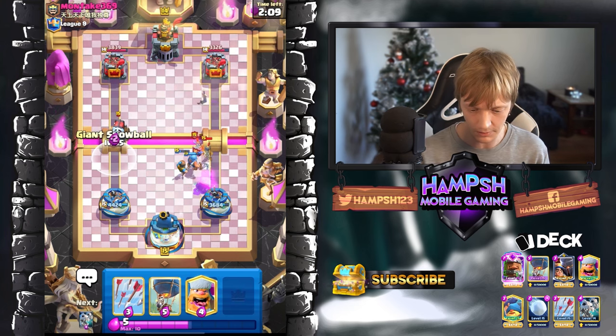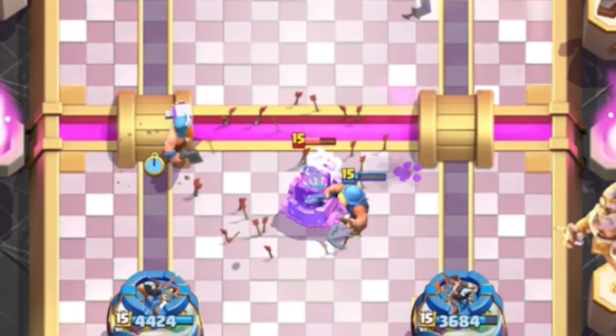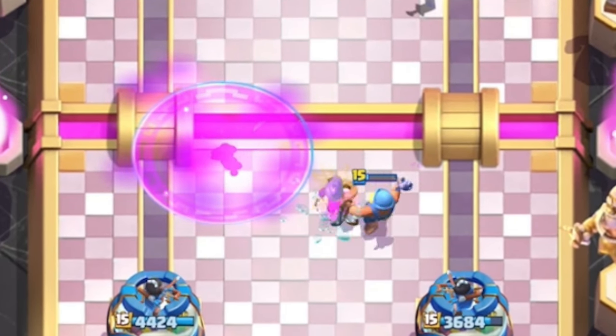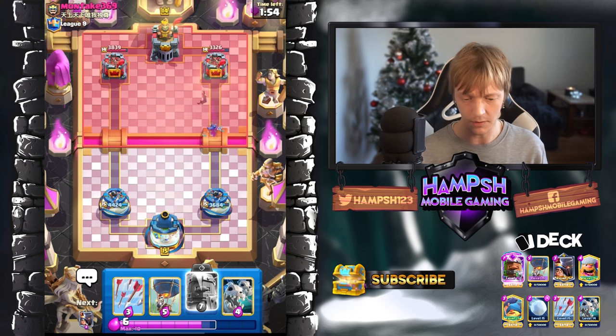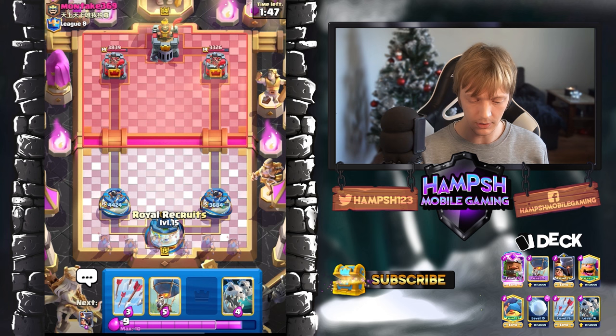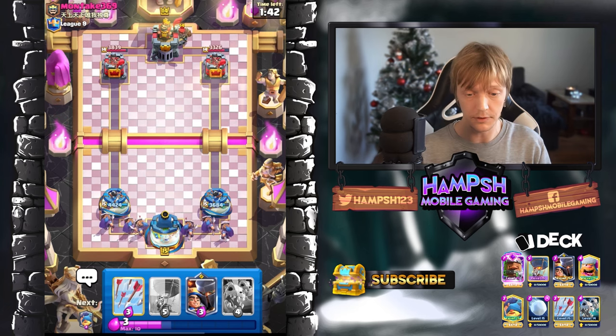I think I can just snowball here, unfortunately. I'm gonna have to go with a Lumberjack. Look at that — he's gonna target the Lumberjack. He still survived and he's gonna post a big threat to my opponent's right side tower. He died though. I'm gonna go again with my Royal Recruits, and they are Evolved.